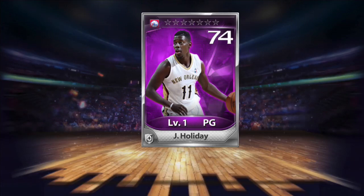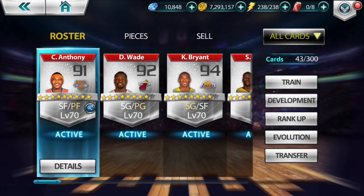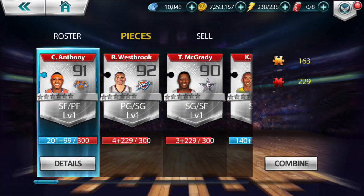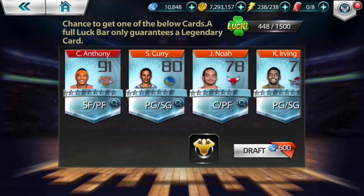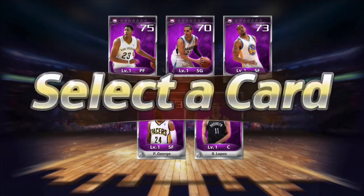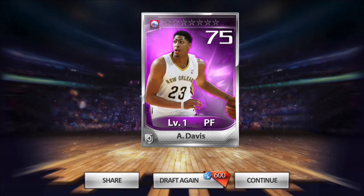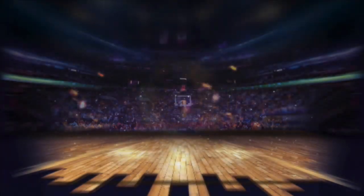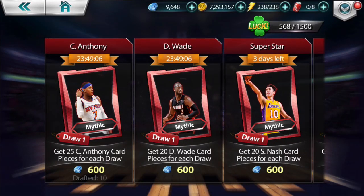You can use universal pieces with any player, but what I've come to find out is when I have a bunch of universal mythic pieces, I try to at least acquire enough pieces of the specific player — or ideally all of them — so I can save my universal pieces for a later project. Sometimes I don't want to put 275 of my universal pieces up for a new draft when I only got 25 pieces from it. Sometimes I like to hold on to those universal pieces.